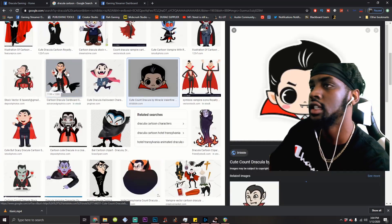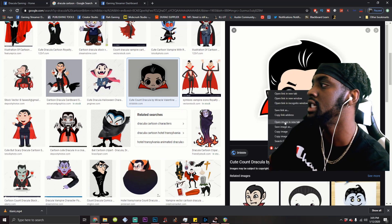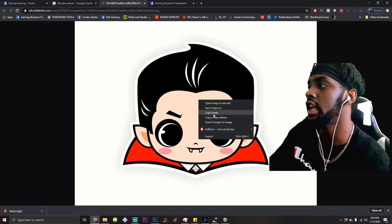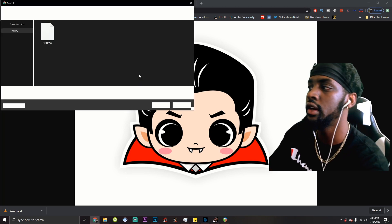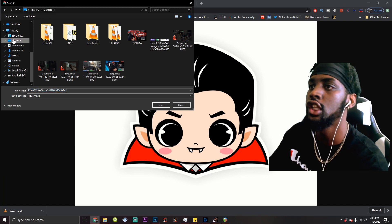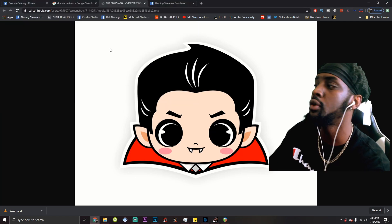Make sure your branding looks gaming. Go to open image in new tab — that's going to get the high-quality image for you. Right-click, save image as. Save this to your desktop or anywhere on your computer. The reason I made it large is so we didn't have a low-resolution image. We're really professional around here. That's going to be your profile picture — Dracula Gaming.